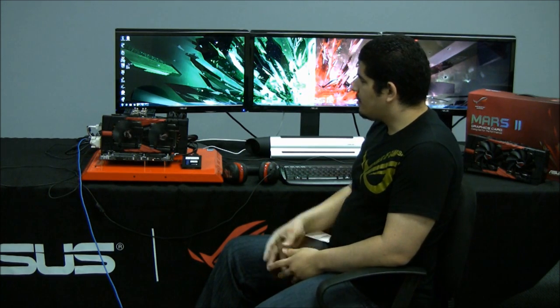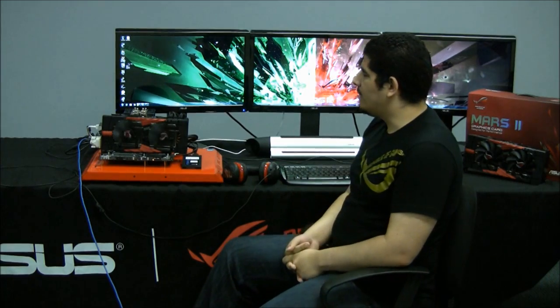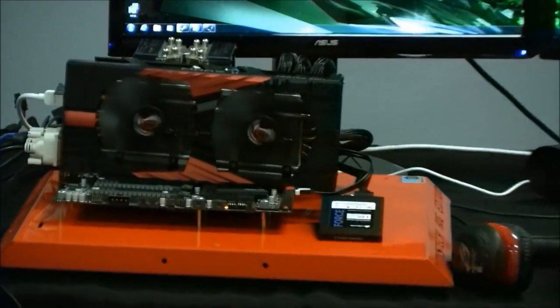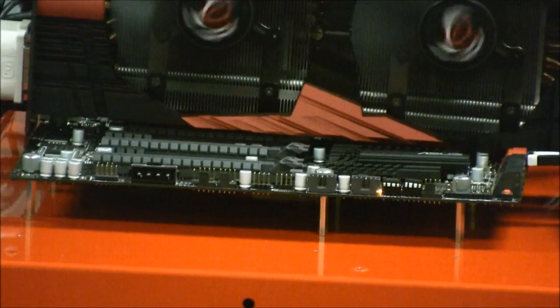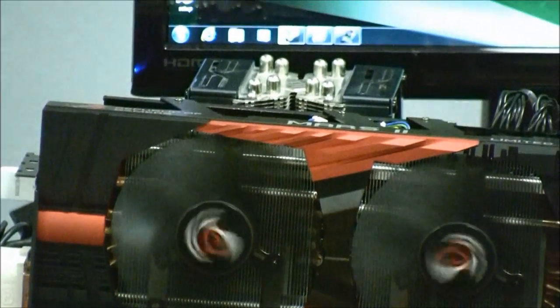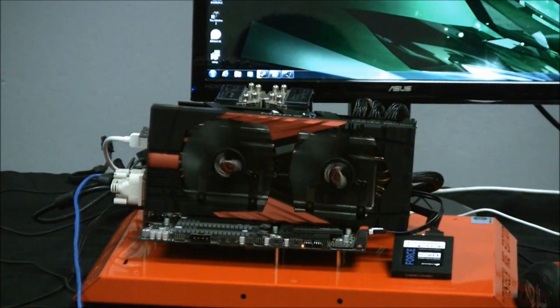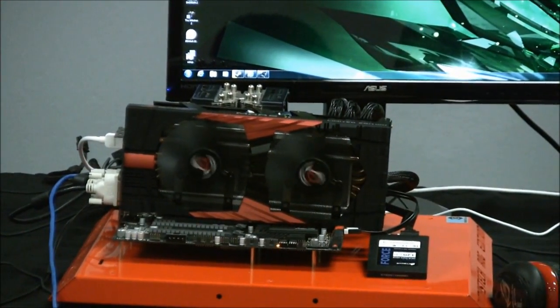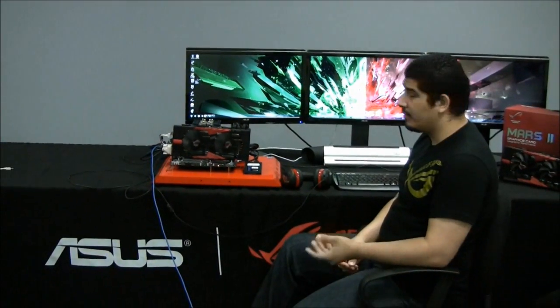Before we jump into that, we'll go ahead and cover our testbed. We've got our Rampage 3 Black Edition board, which is the ideal board of choice especially if you ever consider going with two MARS graphics cards because of the spacing. For users only considering one card, our Maximus 4 Extreme or any of our P67 or Z68 boards will be fine. Powering the entire system we have Corsair's AX1200 power supply — their gold-rated PSU at 90% efficiency, which is fantastic for ensuring clean, reliable power and keeping the noise profile pretty quiet.